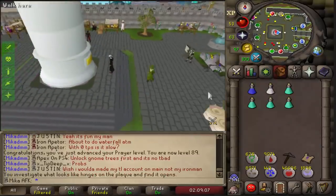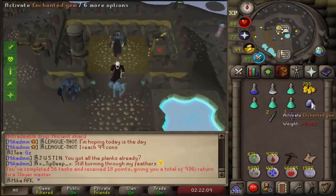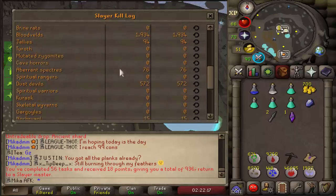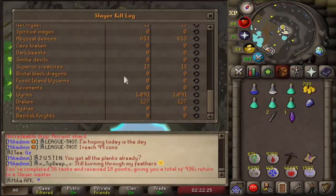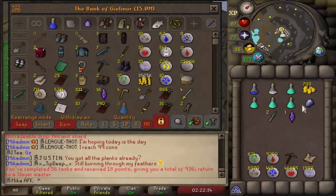Yesterday a lot of people asked me what KC I got the whip on - I forgot to show it completely. So if we check the log: 653 Abyssal Demons. So a little bit unlucky - I actually thought personally that I got it at about 400. 653, so a little bit unlucky, but still pretty much on the drop rate. So for those of you who were wondering, there you have it.